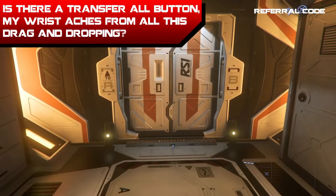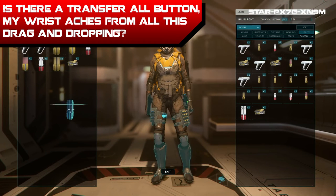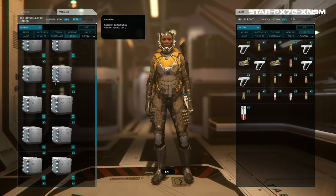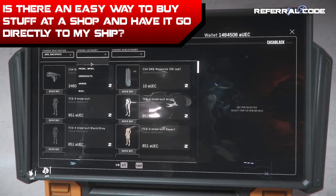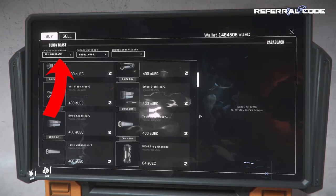Number six: is there a transfer all button? My wrist aches from all this drag and dropping. Unfortunately, as of this video, not yet. The devs are very much aware that they need easier inventory management and are working on fixing this issue. A little tip is to select a filter not used as much, such as vehicles, so you can just drag and drop within it without worrying about accidentally swapping items. Number seven: is there an easy way to buy stuff at a shop and have it go directly into your ship? Yes, as of 3.17.1 we were given the option to change the filter in the upper left corner to send stuff straight to the ship, which is a nice little feature.